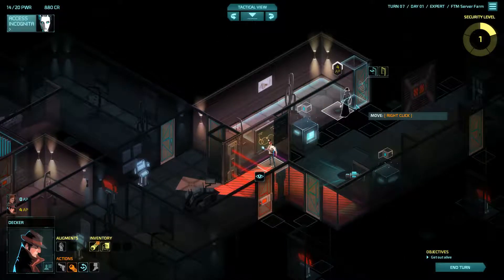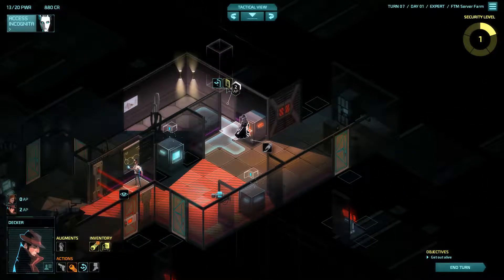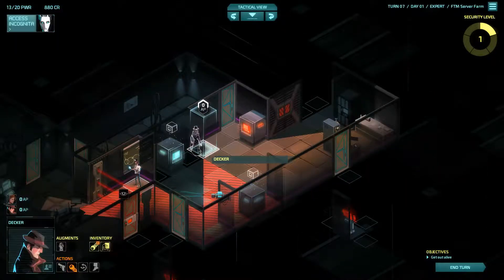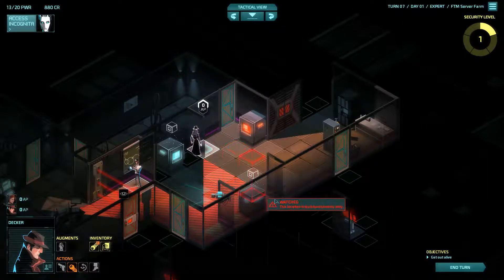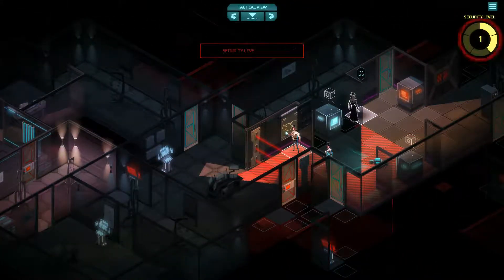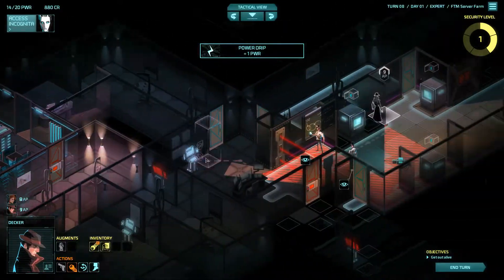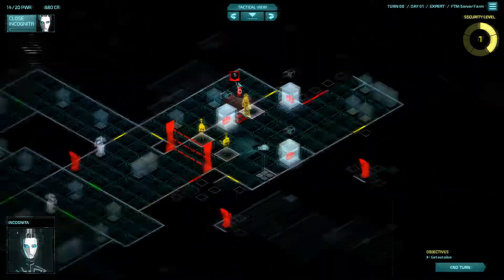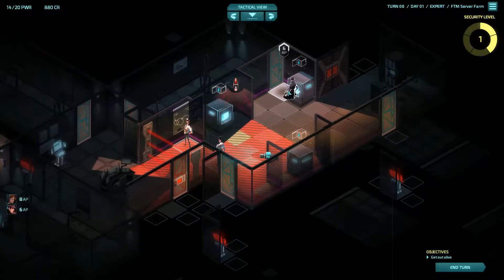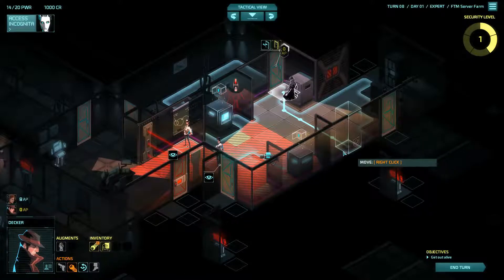We're going to have to peek through this door. The exit is over here — great, now we know where we have to go for our objective. Let's infect this thing as well — we can hide right here. Something is still aware of us, there's another camera here which is unfortunate. This guard is back, we're going to have to peek. We're going to have to wait another turn, which is unfortunate.